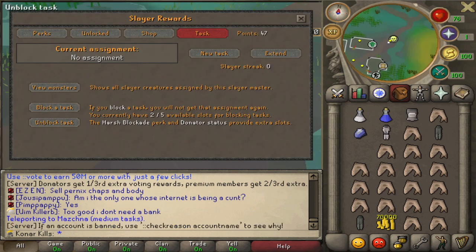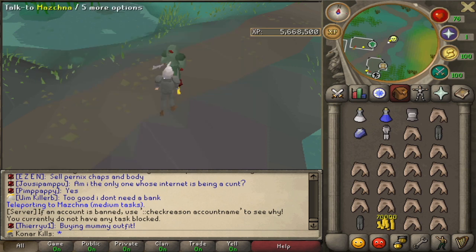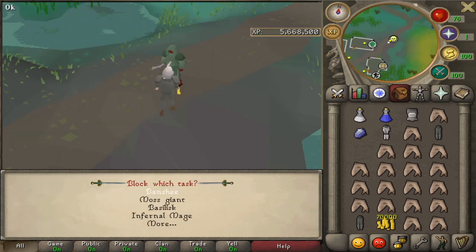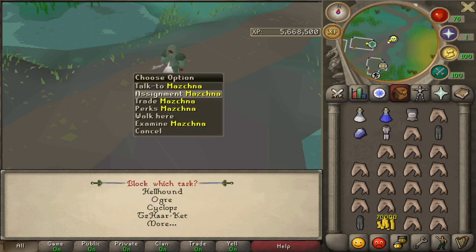We're just going to have a look at which tasks we would like. I think we are going to try and get a Moss Giant task, because that's how you get Dragon Weaponry early on, and obviously the Big Bones as well would be really good for Prayer. Baskulus — definitely don't need it. Infernal Mages give nothing. Jellies give offhand books. Bloodvelds — too tough at the minute. Werewolves — waste of time. Trolls — also a bit of a waste.